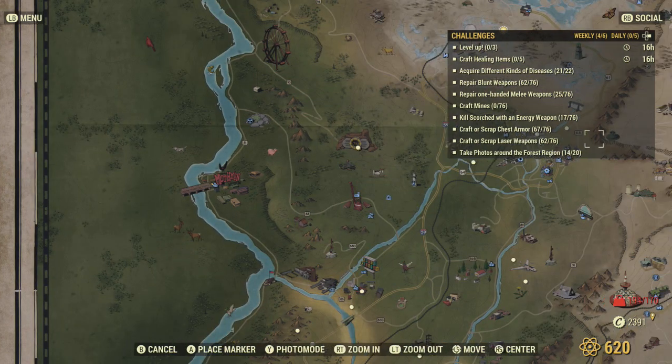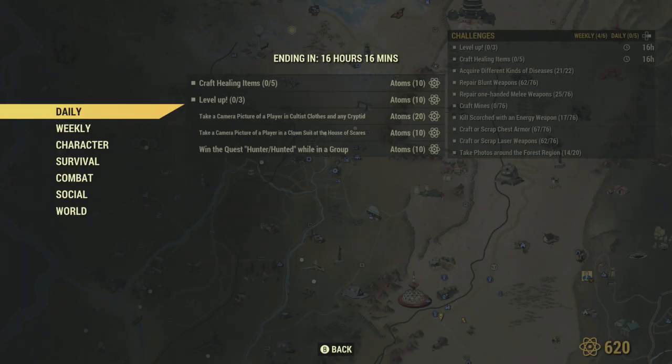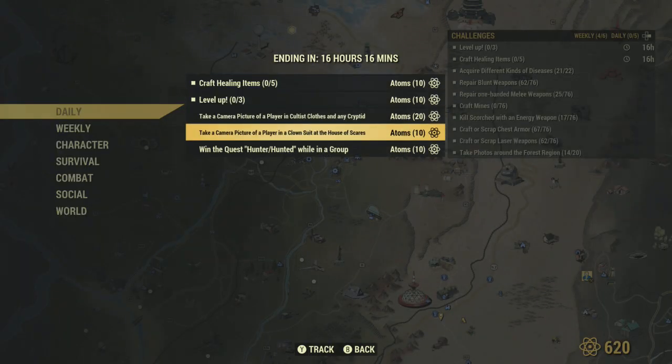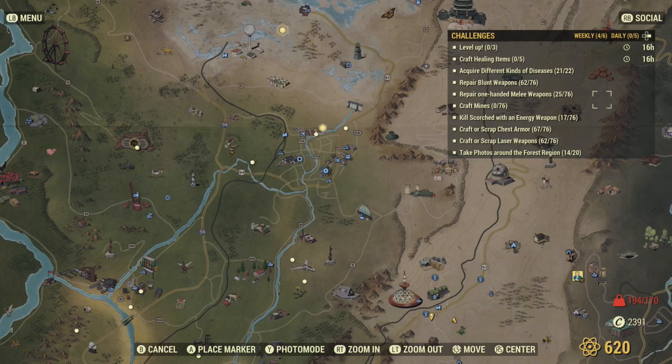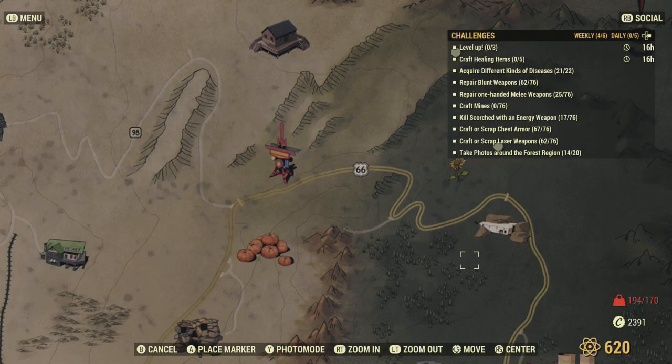For today, what I'd recommend is combining challenges, because there's a second challenge: take a picture of a player in a clown costume at the House of Scares. There is a Wendigo that spawns at that location, so when you go do that challenge, head up to the House of Scares. You can server hop there for a Wendigo and take a picture at the same time — kill two birds with one stone. The House of Scares is just to the right of the Route 66 sign.